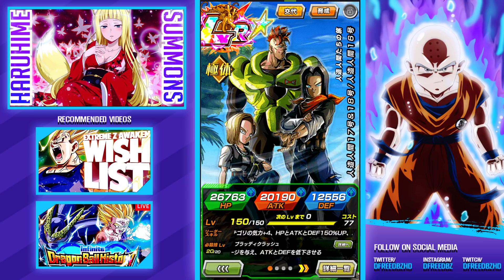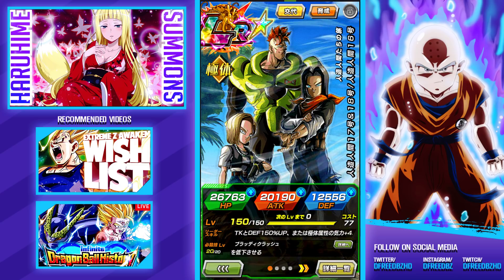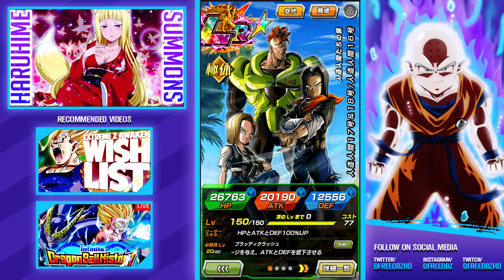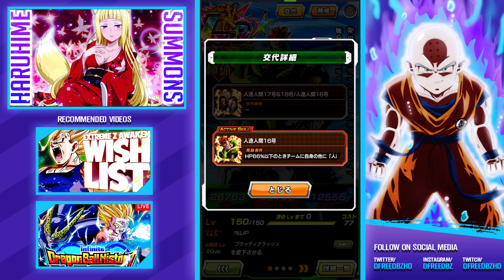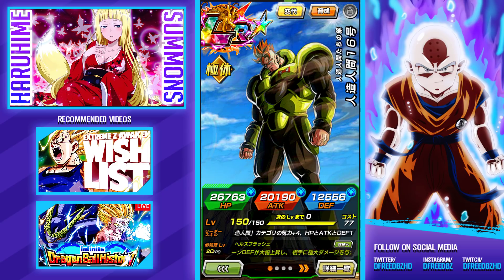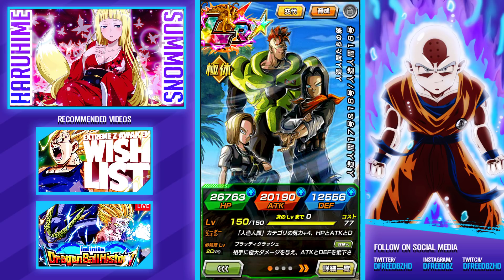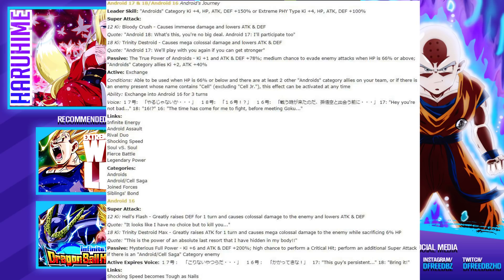For the first couple of minutes, we're going to do a breakdown for the character for people that might not know exactly what the character does. So this is the new card. Android 16 is not in the base card despite being in the art — it is literally only 17 and 18 outright, and then they switch into literally only 16. The leader skill for this character is Android Category 4 key, 150 across the board, secondary extreme physical type 4 key, 100%. Passive skill is key plus 1 and attack and defense plus 78%. Medium chance to evade enemy attacks when HP is 66% or above, and Android Category allies get 2 key and 40% attack.